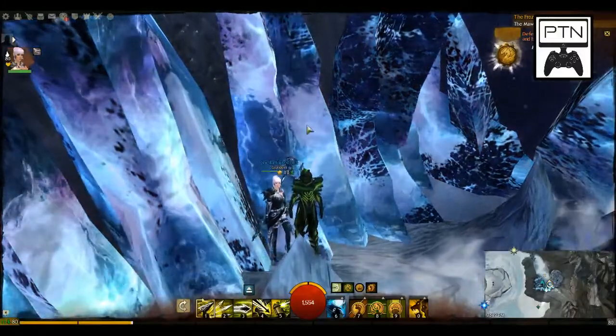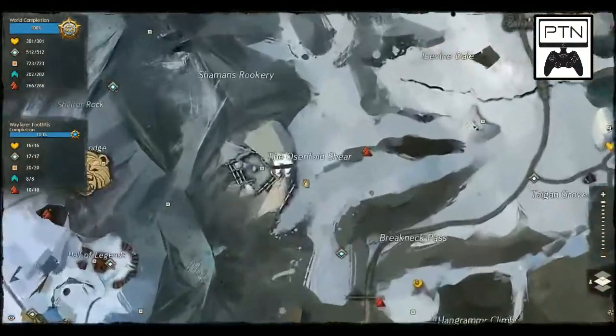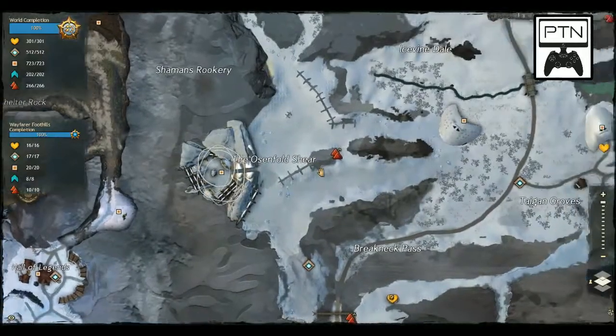Now we, as before, are taking on one zone and we're showing you all five locations. So I'm going to start with the south real quick and show you that one can spawn in Austinfold Shear, right in here with the Jotun. When you go in, you'll notice the chest — it's pretty easy to see, it's not that hidden.